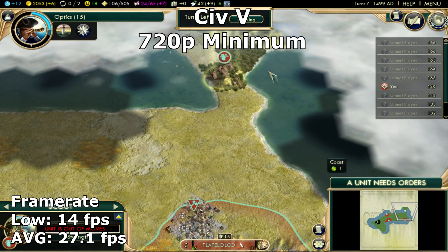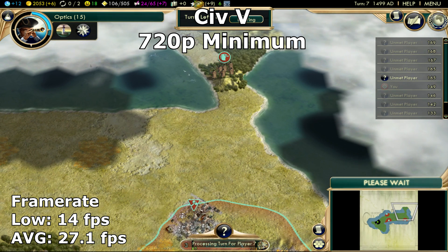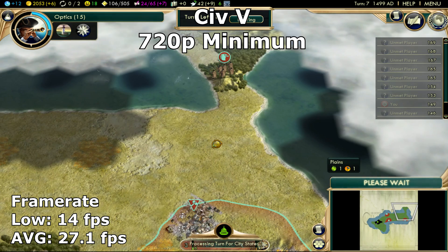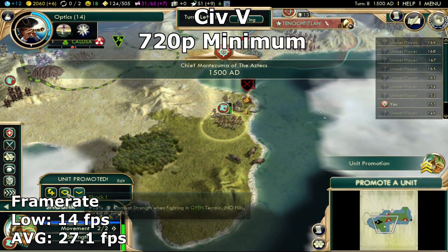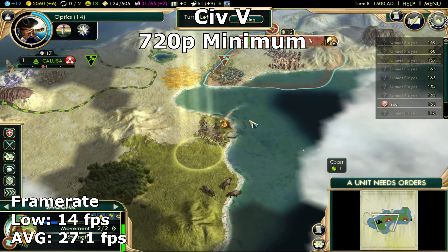In Civ 5 at 720p minimum settings, we did manage a playable-ish framerate of around 27. This game really isn't dependent on high framerates, and 27 is perfectly adequate for a low-end gamer. However, this card shouldn't feel good about the performance in this title, as the game is now almost 7 years old.